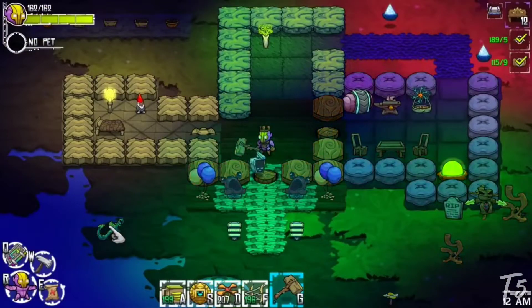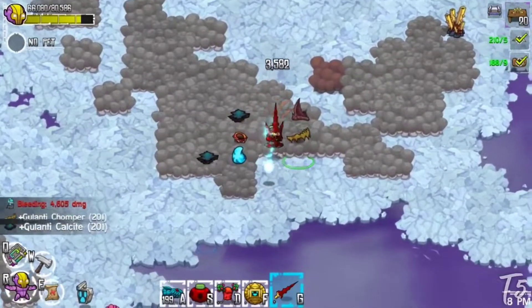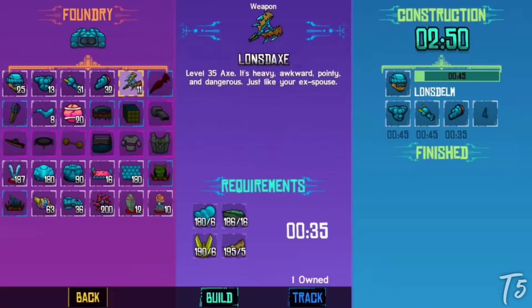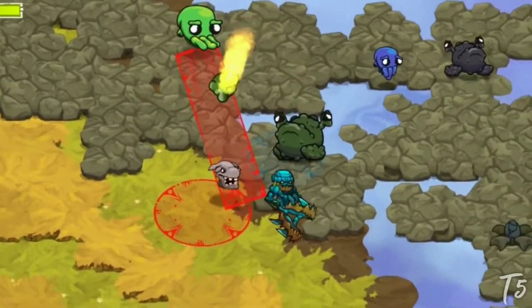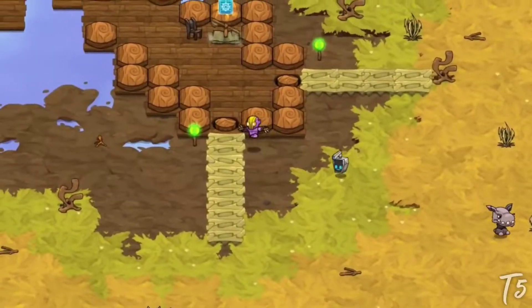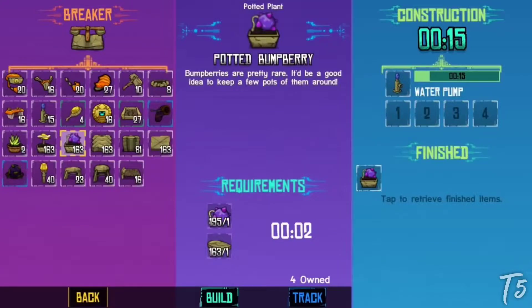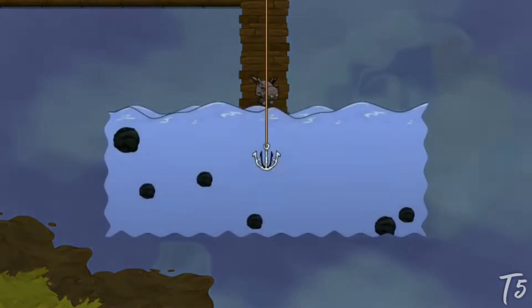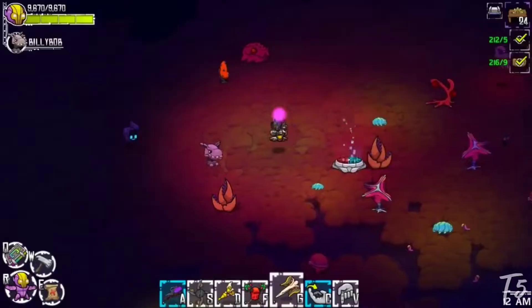Your job is to fight bad guys, build a base, deliver your lost packages, and save the world from evil. It's intensely deep, has over 500 items that you can craft, and you can even tame creatures to fight alongside you. There is cloud saving support and achievements. It's also free via Google Play Pass if you have it.